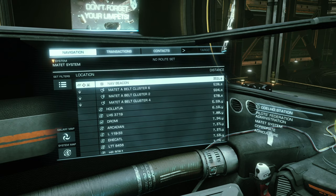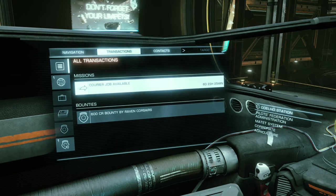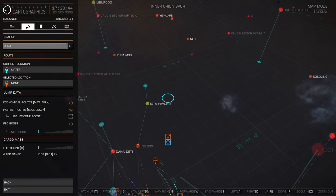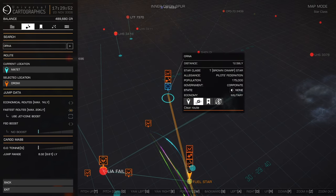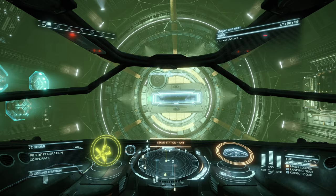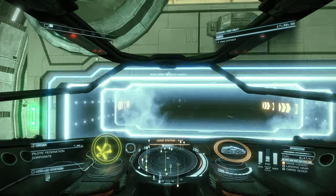Let's go here and find Orna. Open your galaxy map and it should point you there. It's not loading for me — there we go. Now we go back and launch. We do have Auto-Dock and Auto-Launch, but I prefer just flying straight out. It saves us time.